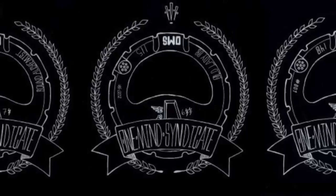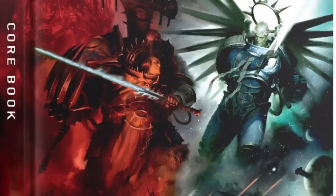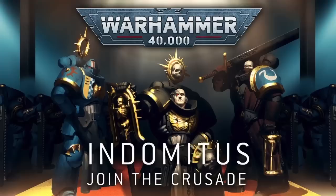That covers the Space Marine half. Within the box you also get a limited edition ninth edition rulebook featuring Abaddon the Despoiler going up against Roboute Guilliman — just the book alone looks really badass. You also get datasheets for all the models, a bit of lore in a section titled 'The Edge of Silence,' some transfers, and an assembly guide — even though it's all push-fit.